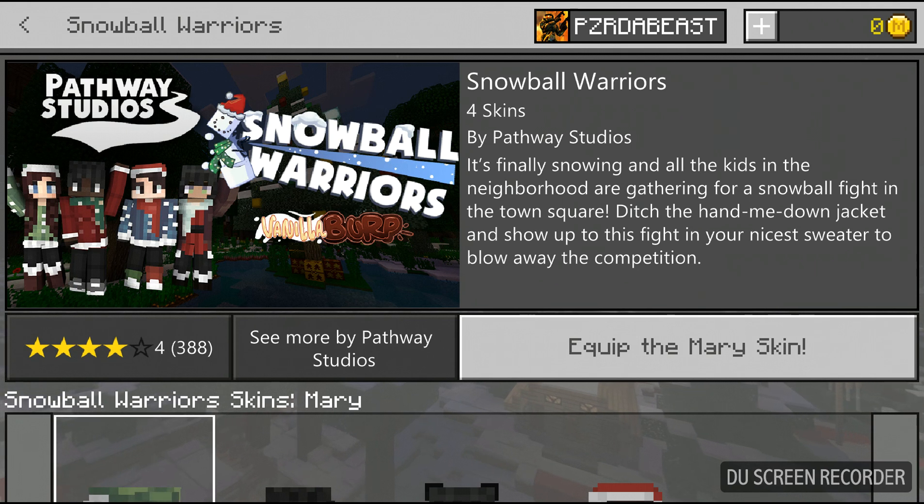So we have the Snowball Warriors — there are 4 skins made by Passway Studios. There's a description right here, so let me read this to you guys: it's finally snowing and all the kids in the neighborhood are gathering for a snowball fight in the town square. Dish the hand-me-down jacket and show up to this fight in your nicest sweater to blow away the competition.